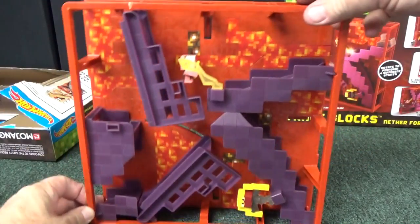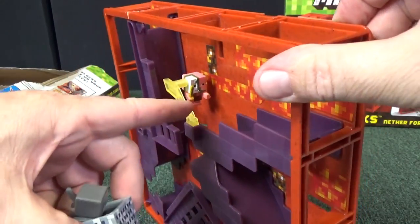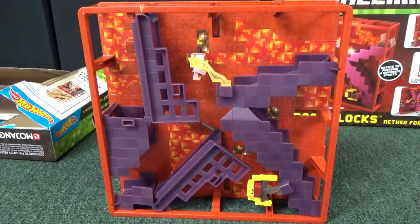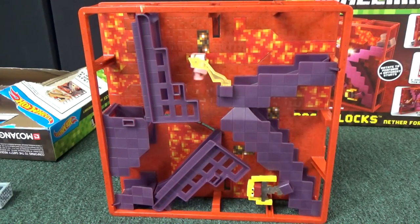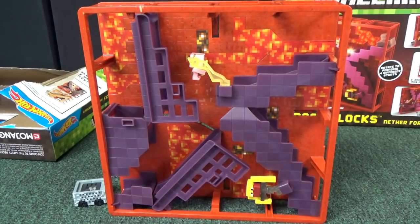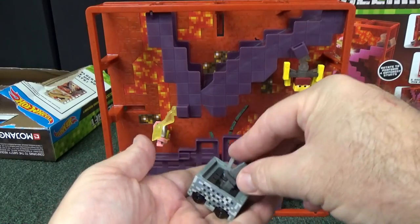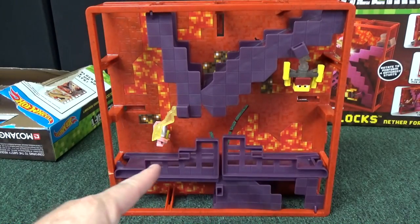Now let me rotate it this way. Maybe it's going to hit him, but it looks like there's a pretty big gap — I don't think it's going to hit him again. It's a jump. This one's simple — it's just a road to go across.